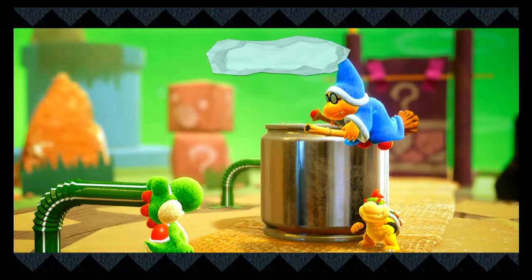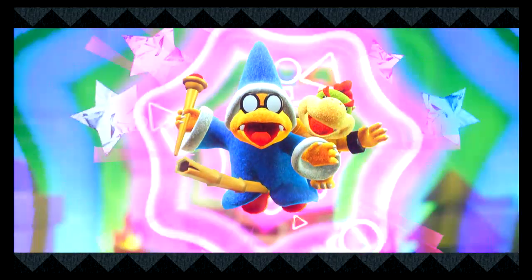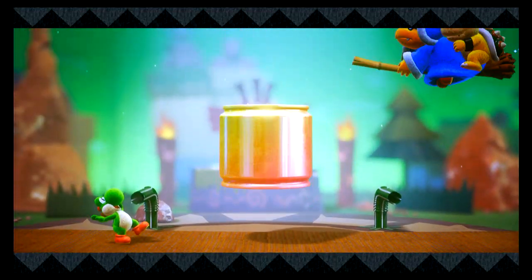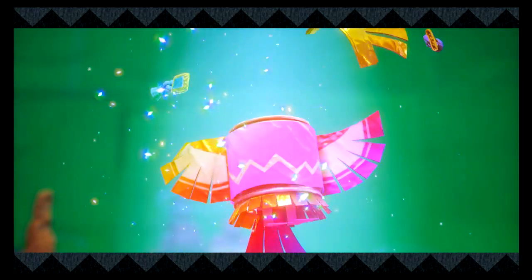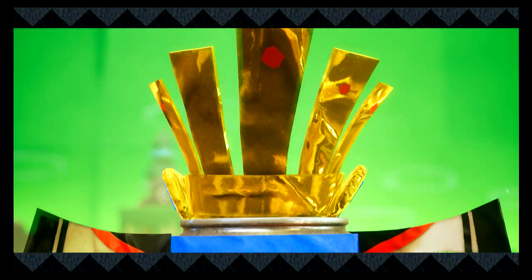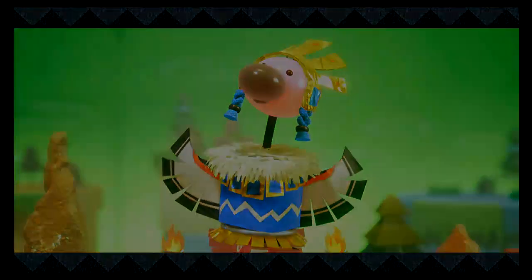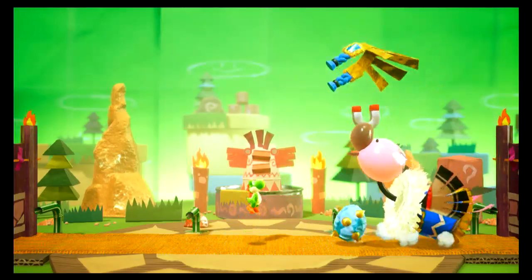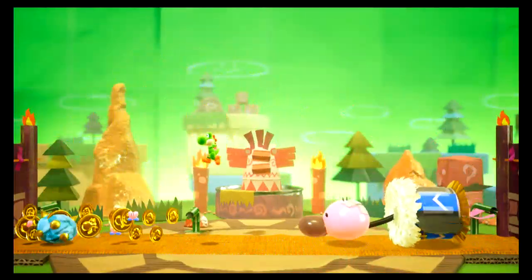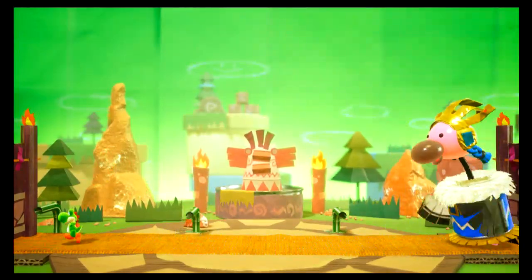What is Kamek going to be doing? Oh whoa, it's a silly looking bird — the Tin Can Condor. Alright, let's do this fight. What you're supposed to do here is take the magnet and stick it on him and ground pound his head. It's as simple as that. These boss fights are fun, but they're super easy.